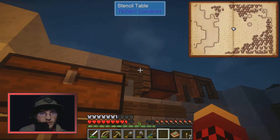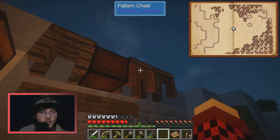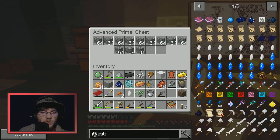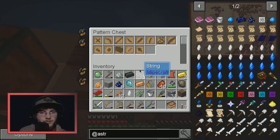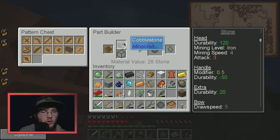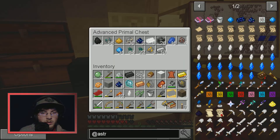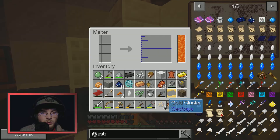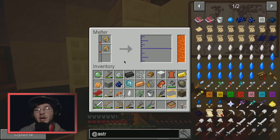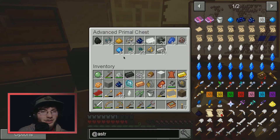I'll need a couple of stone and then do that. I'll probably never ever use this again, but I need to go get more gold. I can't wait until I get the vein miner modifier so I can just grab it all. I want two of those.